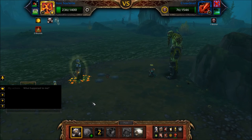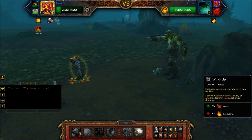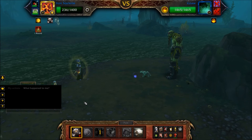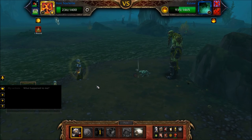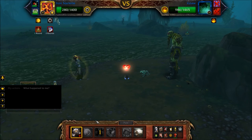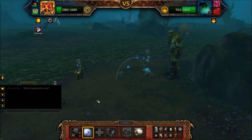Cast Windup again to charge — Crowdead's undead round will finish and Gnaw will enter the battle. Cast Windup again to hit, then use Powerball until your Iron Starlet is defeated.